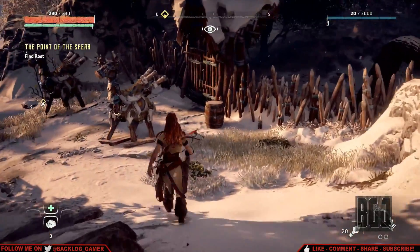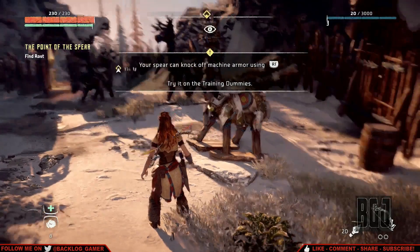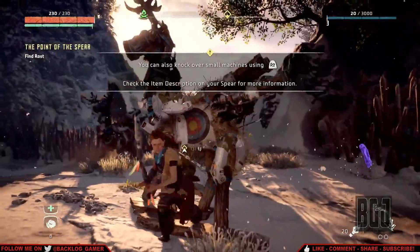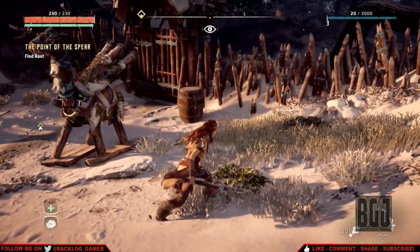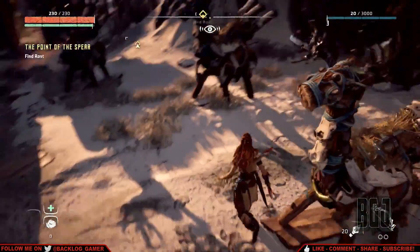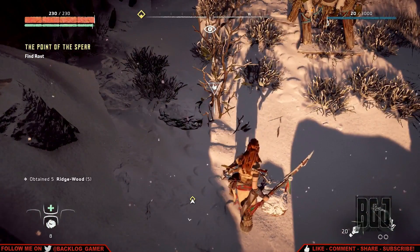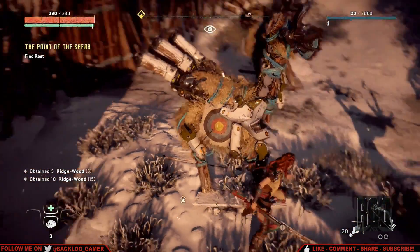Wow, what is all this? Your spear can knock off machine armor using R1. You can knock off armor — nice. What is this barrel? If I hit this, am I gonna die? It did knock off armor, that's cool.